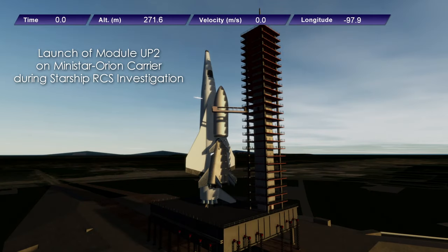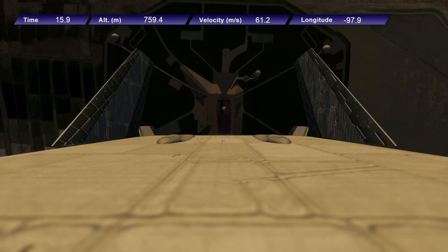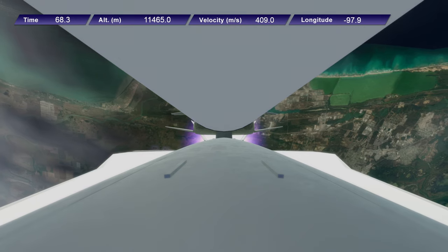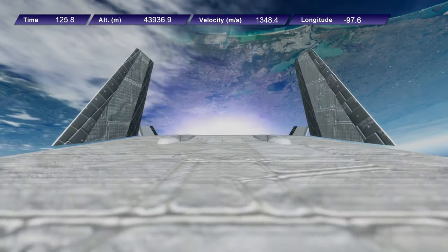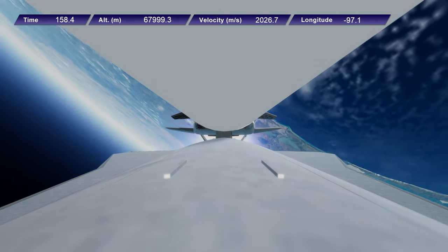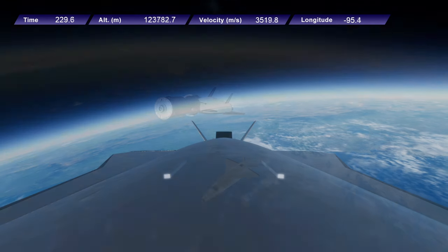I used that as an excuse to have the second module launch on a Mini-Star and Orion carrier plane instead of Starship. We'll say Starship is down for investigation — I recorded this before Falcon 9 had issues, so I feel a little guilty and didn't mean to jinx anything. I've been recently testing the Orion carrier plane in this install to make sure it can land safely at the Bahamas, and we can get Mini-Star with a payload up to orbit properly. The Mini-Star is much smaller than Starship and Super Heavy — less than one-third the size, closer to one-quarter.